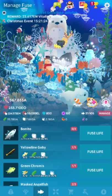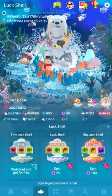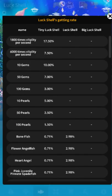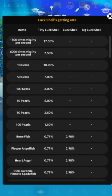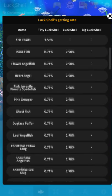Additionally in this update, they added the percentages for the big shell. You click this tiny question mark that's very hard to tap, and it'll show you the percentages. These percentages were changed by the way. The odds are very, very bad.